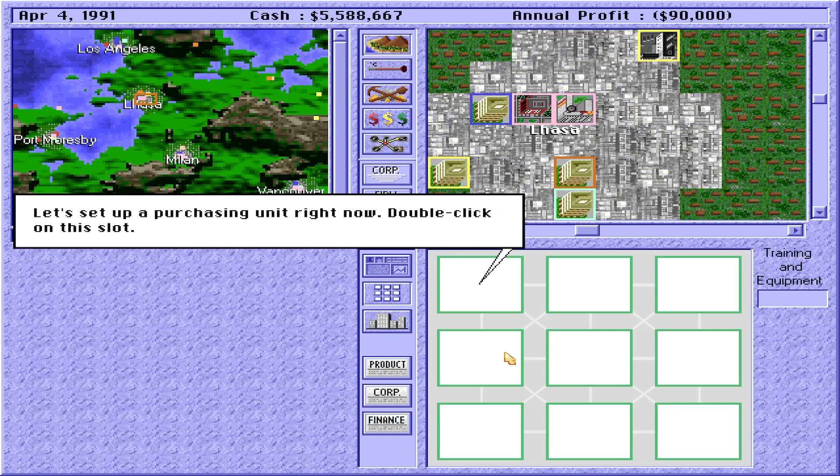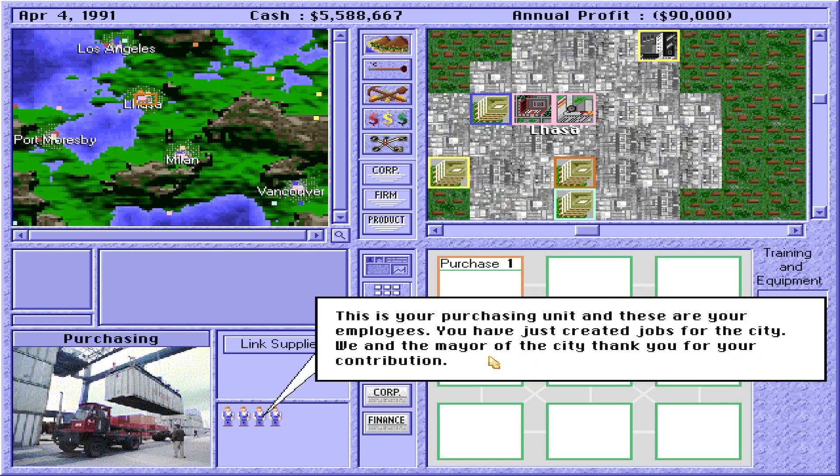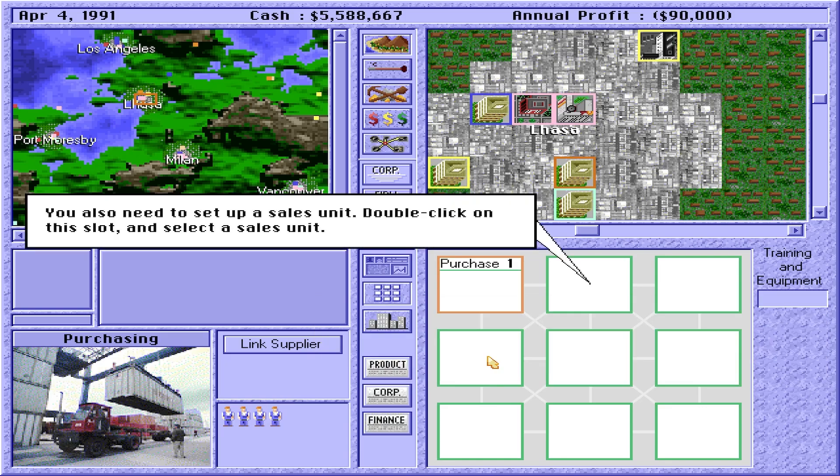Click the Layout button to see the internal layout. There are nine slots here. Each slot represents a space where you can set up a functional unit. Let's set up a purchasing unit right now. Double-click on this slot. This is your purchasing unit and these are your employees. You have just created jobs for the city. We and the mayor of the city thank you for your contribution. You also need to set up a sales unit.